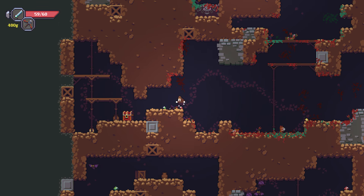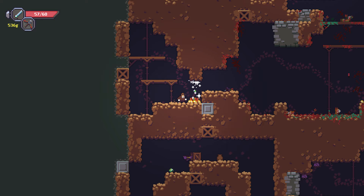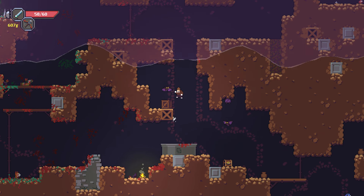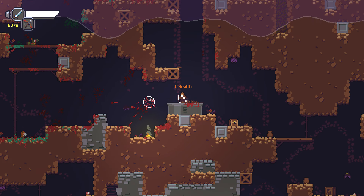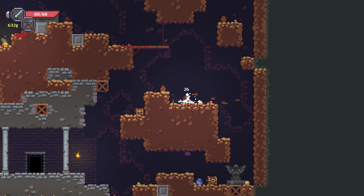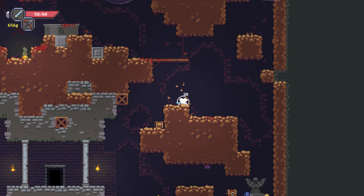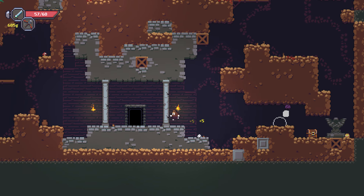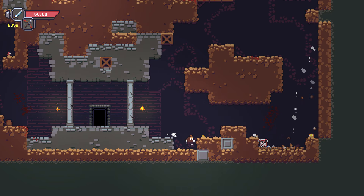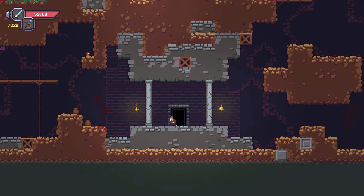There's a secret new boss — two of them actually. That's what I'm trying to beat. I've seen them — I made it there but she killed me twice. I don't think I've ever made it back since. Either way, I've died every time. I don't want to jinx it, but this run is going pretty well.